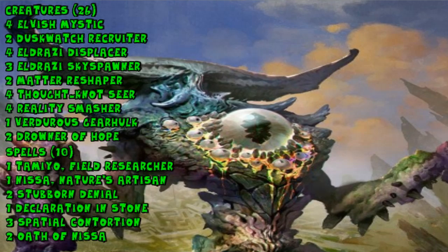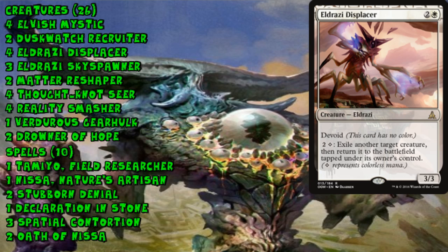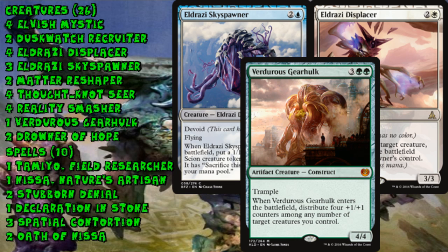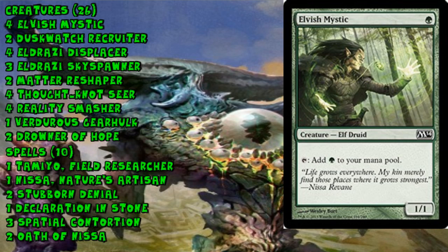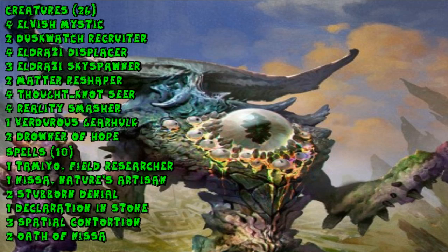The second deck is Bant Eldrazi. A recurring theme is that a lot of these decks look eerily similar to Khans of Tarkir Standard decks, but this is a notable exception — it's a very similar variant to the Bant Eldrazi deck currently important in Modern. Thought-Knot Seer, Reality Smasher, and Drowner of Hope are all hard to deal with, and two of them can be profitably blinked with Eldrazi Displacer, along with Eldrazi Skyspawner and a one-of Verdurous Gearhulk. This deck has an intensely high threat density, with Elvish Mystic to speed things up early and Tamiyo and Nissa as one-ofs for late-game card advantage.